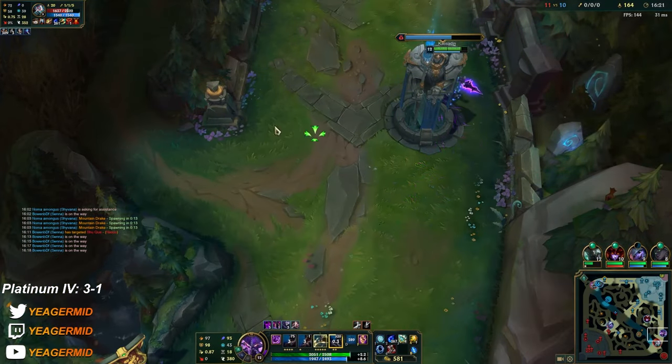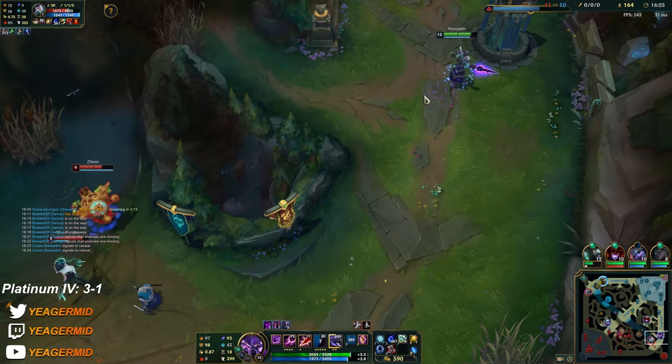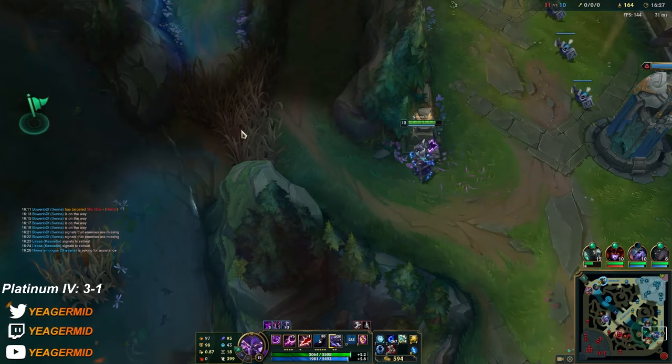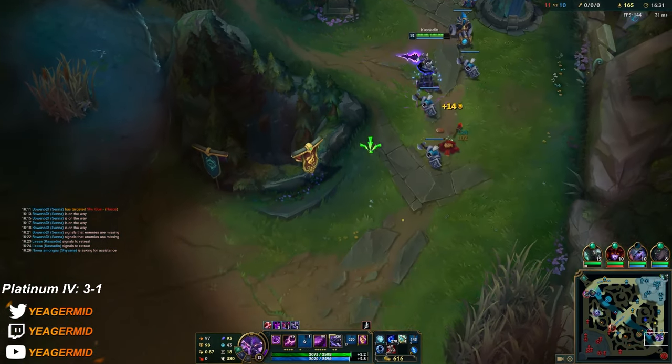Armor is really nice and I'm also getting some mana. Your ultimate also scales off mana, so you're getting a bit of damage as well — although not much, but it's helping you survive.